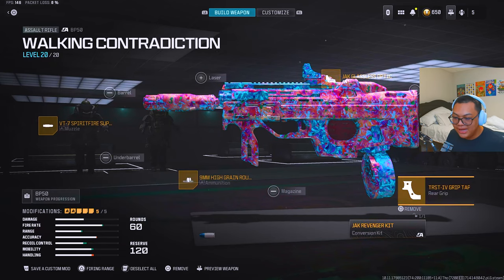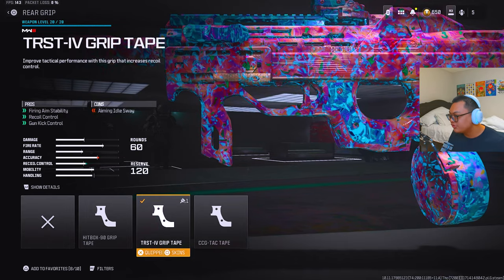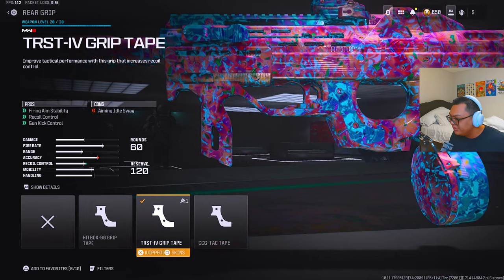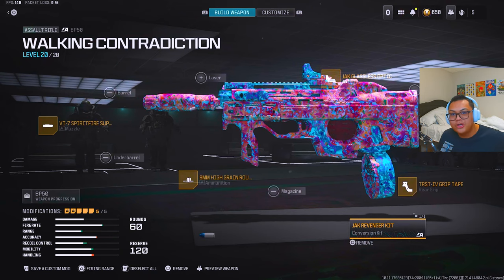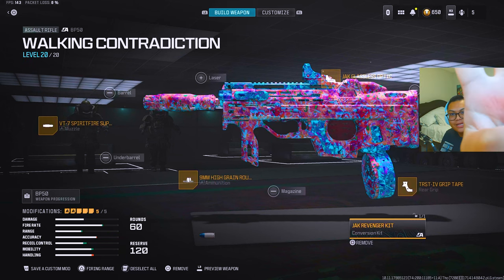Lastly, the Tarst 4 grip tape — it gives you recoil control, gun kick control, and firing aim stability. And of course the Revenger kit. I hope you guys enjoy, drop a like, subscribe, join my Discord server. For your boy Libo — peace.